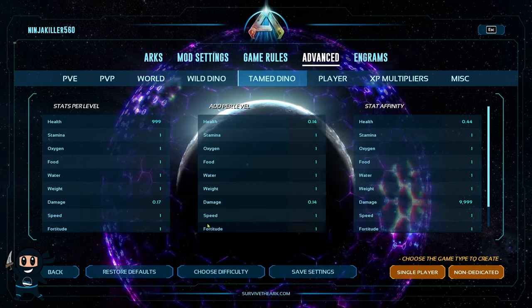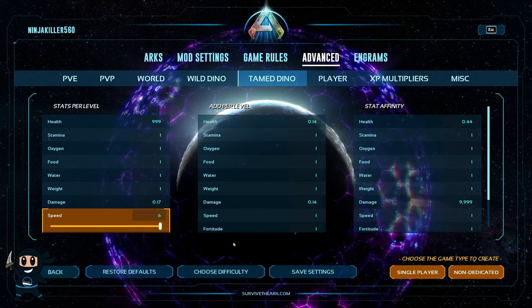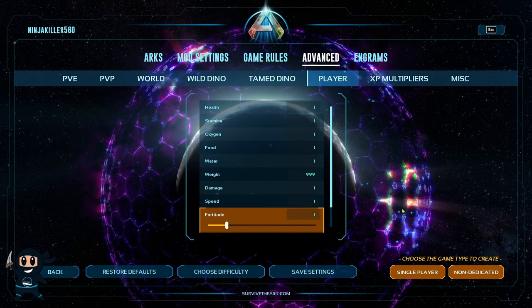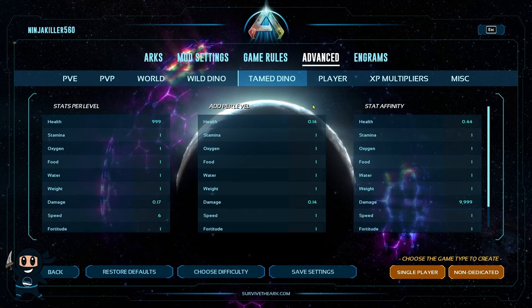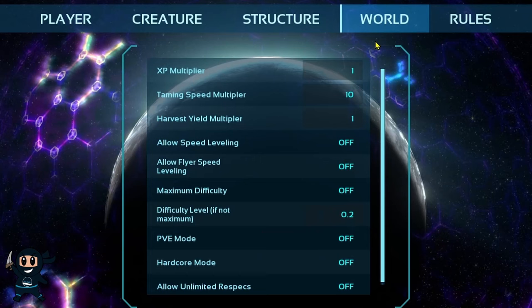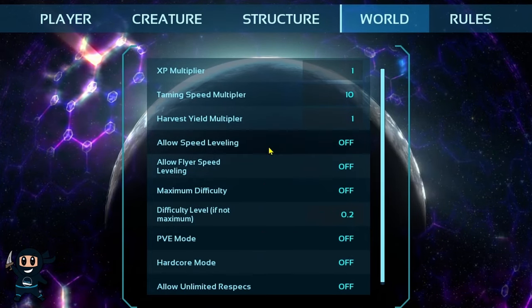So if you got all your player and dino stats correct, there's one more thing you need to do, and that is only if you decided to increase the movement speed. To increase movement speed, what you simply need to do is select game rules, and then select world. In this section, you'll notice two speed settings.